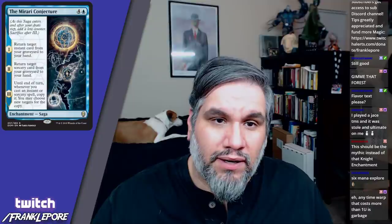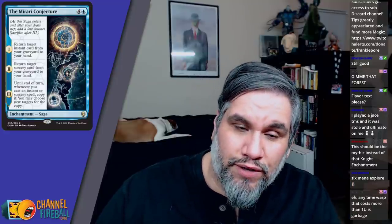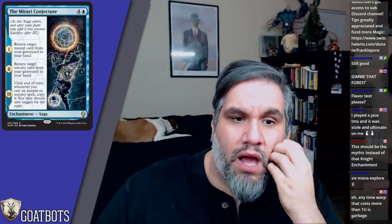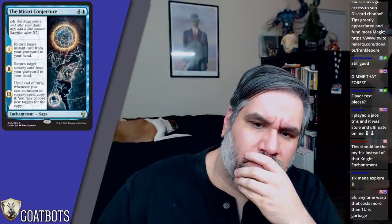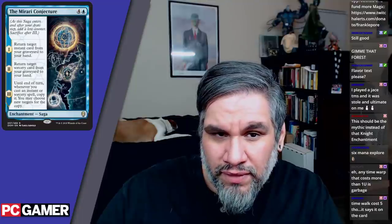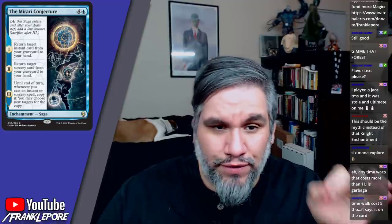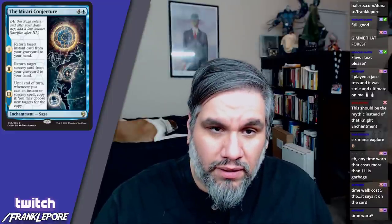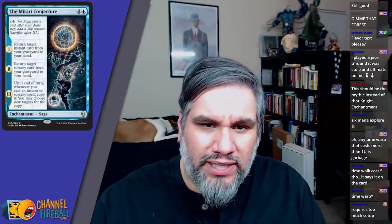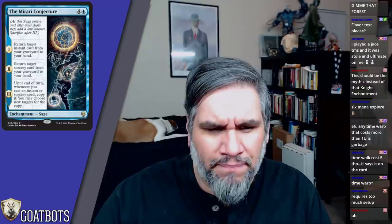The Mirari Conjecture is five mana for a rare saga. First lore counter: return an instant card from your graveyard to your hand. Second: return a sorcery from your graveyard to your hand. Third: whenever you cast an instant or sorcery, copy it. I like this a lot — play it on turn five, trigger first on turn six, trigger second on turn seven and copy your Karn's Temporal Sundering. A delayed copy effect where you don't even need the extra mana when you copy it — that's pretty strong.